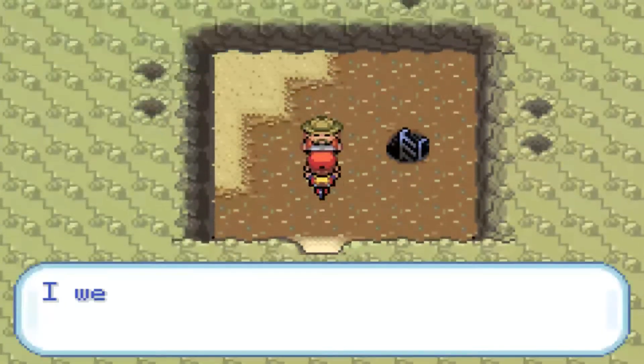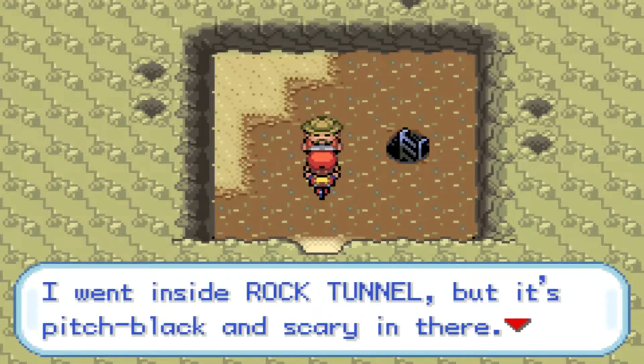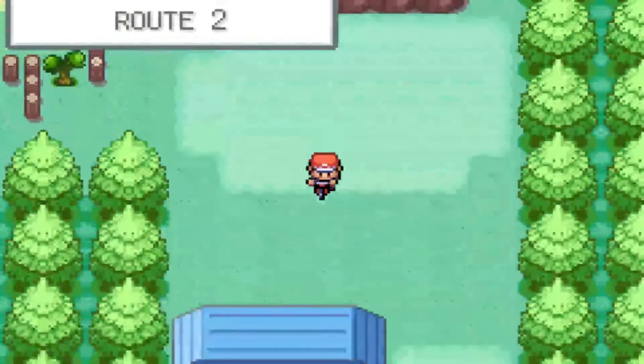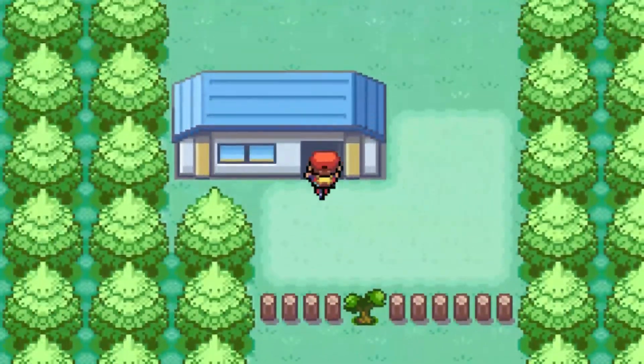And now let's just go to the other side of the cave. Inside Rock Tunnel it's pitch black and scary in there. If I could get a Pokemon to use Flash and light it up, that would be very helpful. So let's go down here and enter this house.